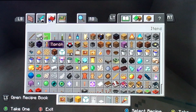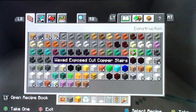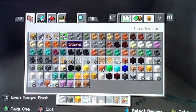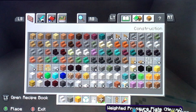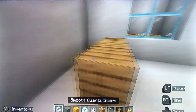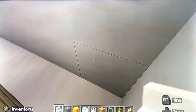Now what you want to do is grab a smooth cut stair and then some oak wood. Then put these here — that's just the till.